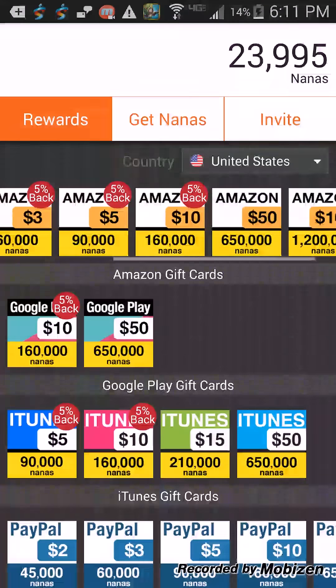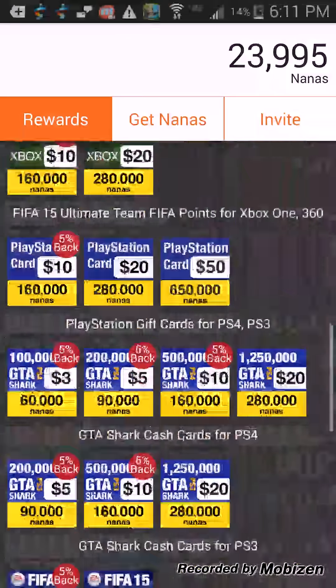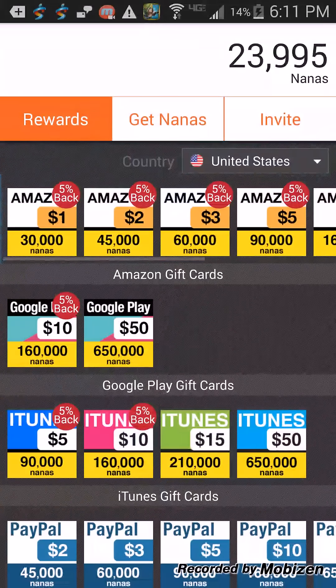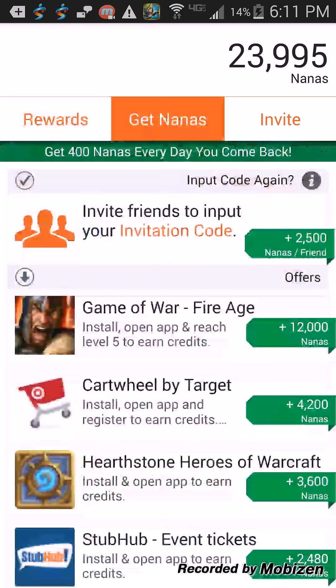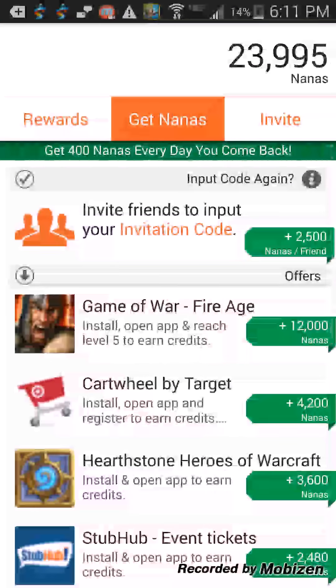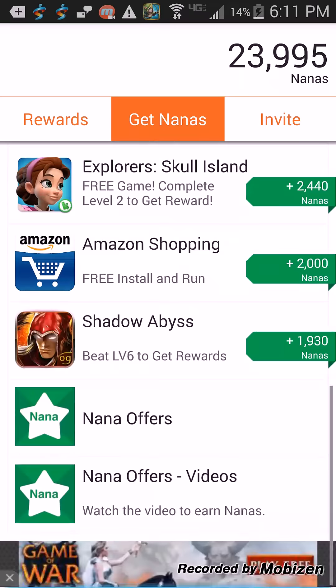You could go on Amazon — it's an awesome app — and PayPal and all those. With 30,000 nanas you could get $1 at Amazon, that's really cool. I'm almost to 30,000, it's really easy. If we do this, 12,000 — I bet most of you are level 5 already — you could earn that 12,000 and get 30,000 nanas and get $1 at Amazon.